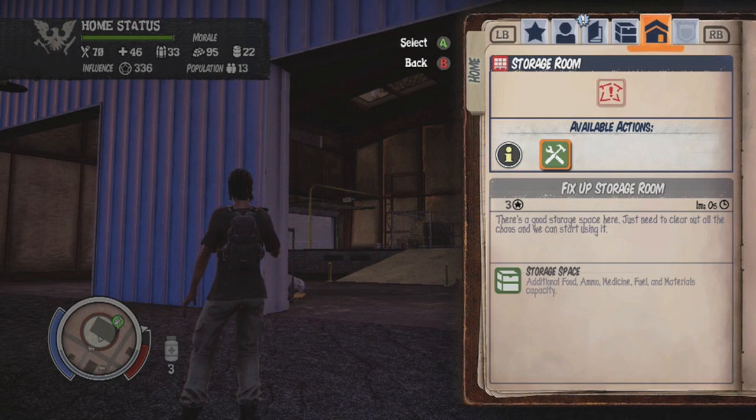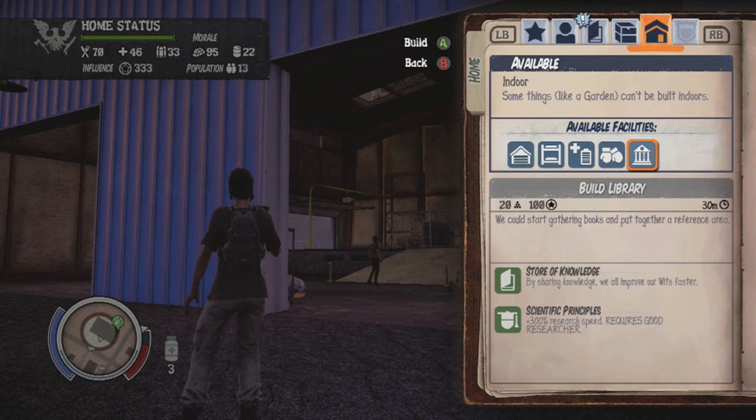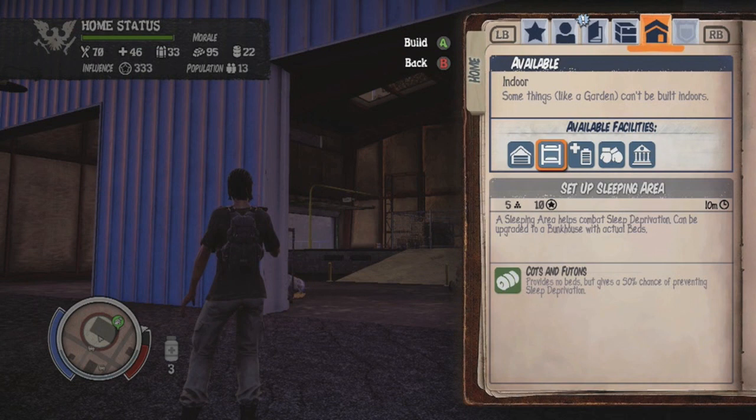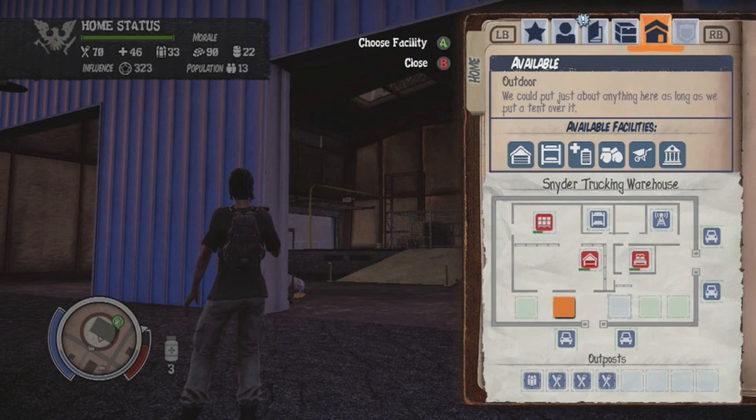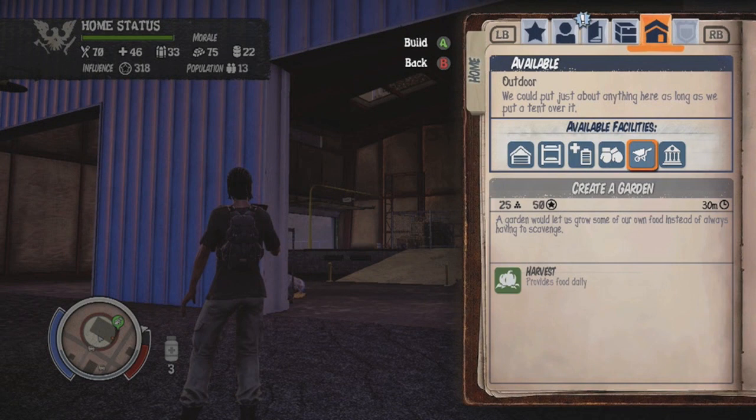You're also going to want to build an extra living quarters, because you have such a large group of people with you. Next, build a library — a library teaches you how to survive better, allows you to preserve food and build better weapons. Then build a medical tent. As you get further along in the game, your survivors are going to wind up getting hurt by tougher zombies and probably getting sick. Make sure you're building a medical facility and upgrading it above everything else.